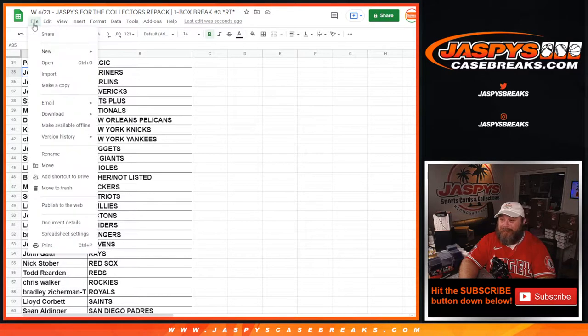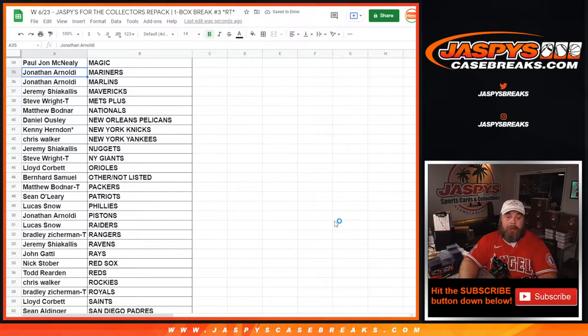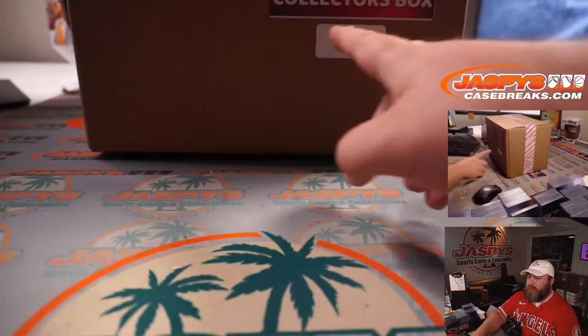I'm going to print this out. Let's rip. And when we did the randomizer we did Box 8 — so let's pop back over here. And there's Box 8.